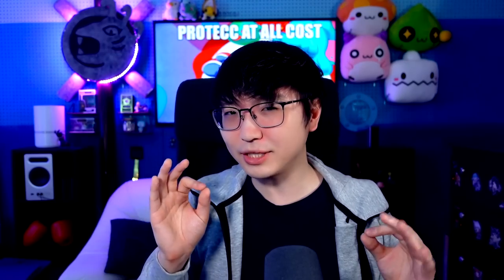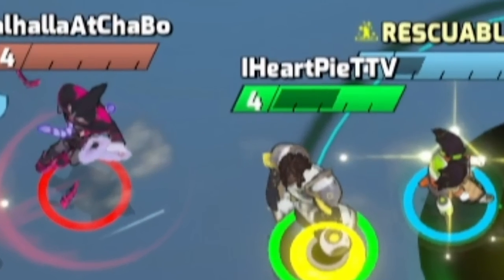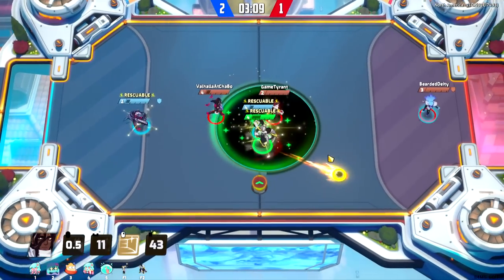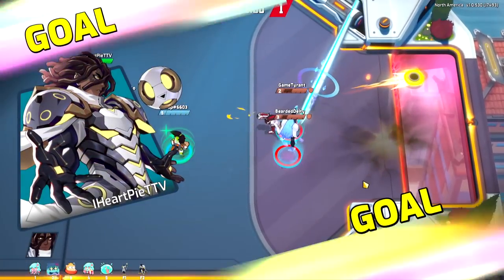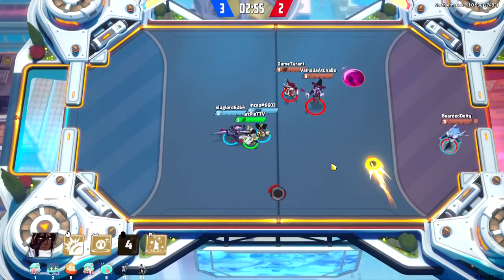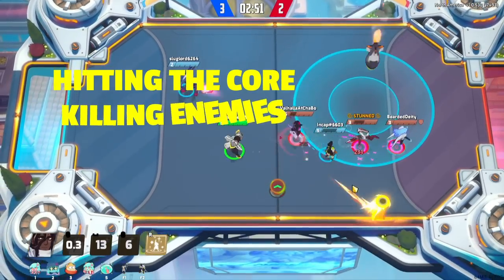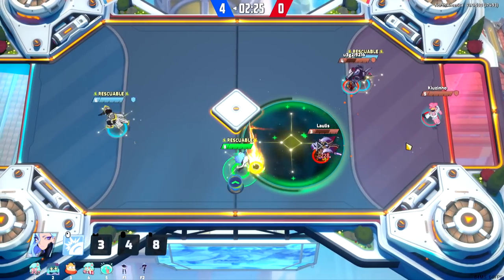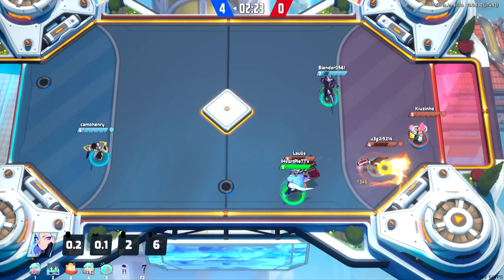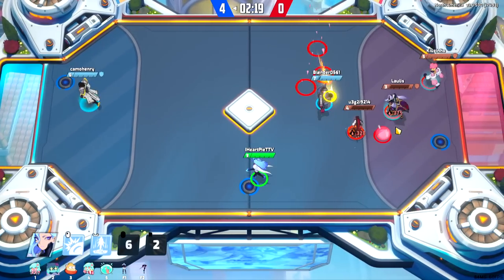Finally, let's talk about the other very important stat boost you can have in this game: orbs and EXP. You may have noticed this number next to people's names, or maybe you just keep wondering why they punch you so much harder than you punch them. Well, a large part of that comes from EXP. You can gain EXP in quite a few ways — the main ones being hitting the core, killing enemies, scoring goals, and picking up orbs.